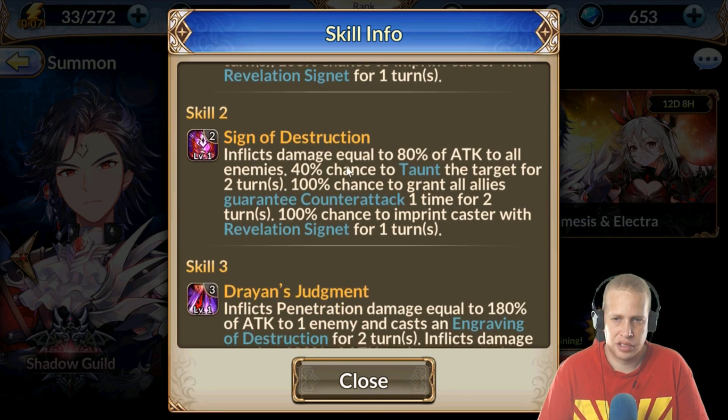Signs of Destruction inflicts damage equal to 80% of attack to all enemies, with a 40% chance to taunt the target for two turns — I believe that gets to around 60–65% if you skill it up. It also has a 100% chance to grant all allies a guaranteed counter-attack one time for two turns.